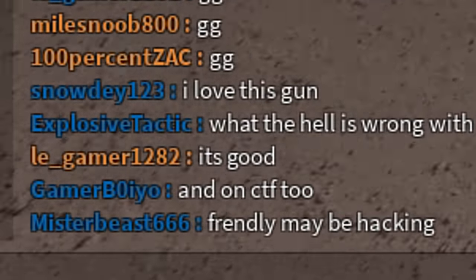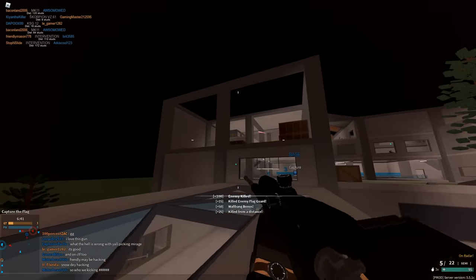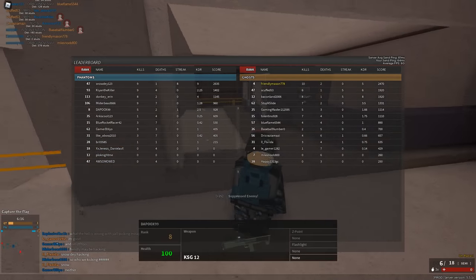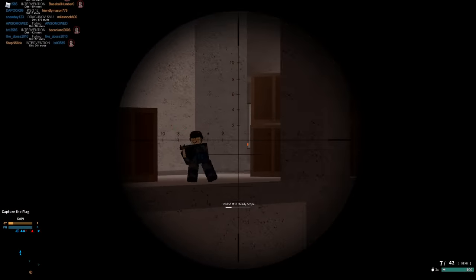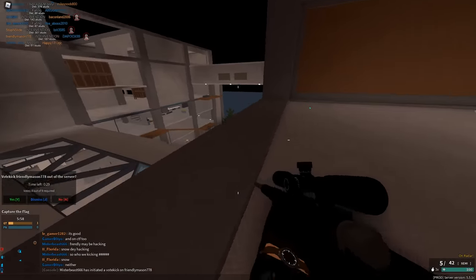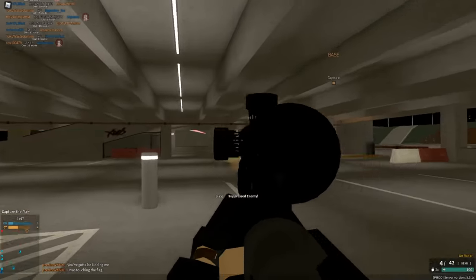He did say 'friendly maybe hacking,' which — I mean, you can't really blame him for thinking that because I literally shot him through a wall. After not too much time, he did vote kick me. I didn't get vote kicked immediately, but eventually it did happen and I got kicked from the server. I can sort of understand that, but still — our first vote kick, and it didn't even take too long. That was only the second round of playing.